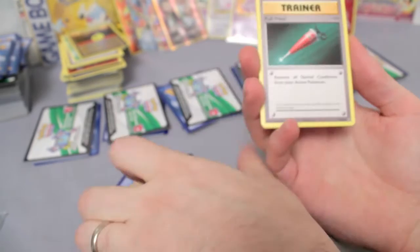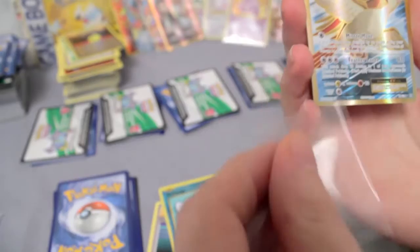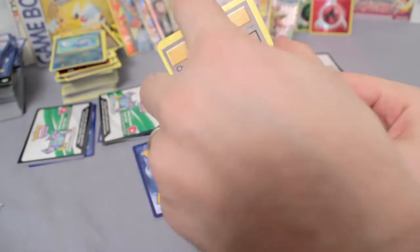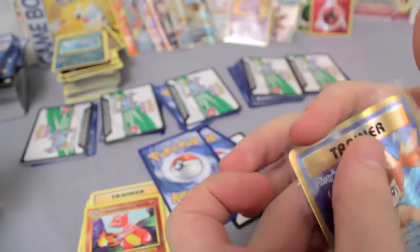And we've got something else in this one — is it another Brock? Is it a Misty? I think I saw a gold edge — could be anything. Full Holo Machoke, Potion, Reverse Poliwag. Oh yes — Full Art Pidgeot! You have an EX one and now we've got the regular. And another — oh wow. Charizard Spirit Link, Kakuna, Full Holo Charmeleon. Oh my gosh — three Full Arts in a row!